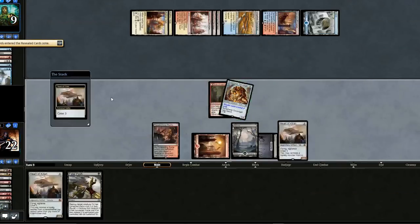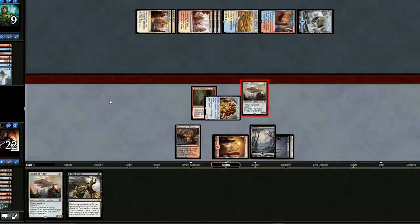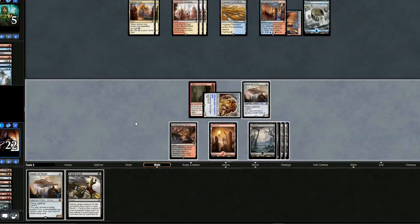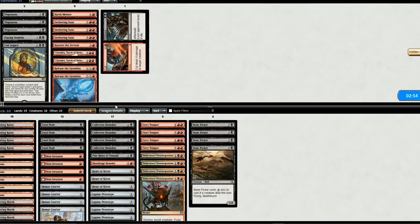We'll crew our vehicles, swing in for four, and our opponent's going to have to work quickly to come back. No plays for our opponent. We'll swing in for four again, which gives our opponent one more turn. They draw two cards, which means they won't be able to play Approach to the Second Sun, and I don't think they can come back unless they kill one of our creatures. We win that one.